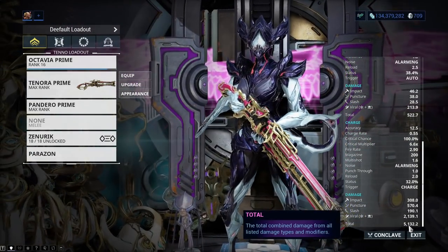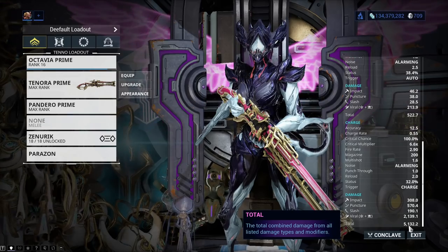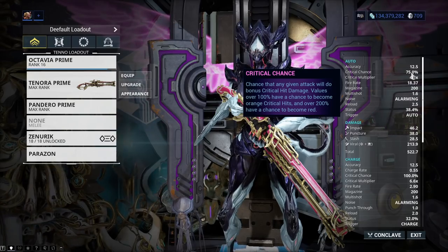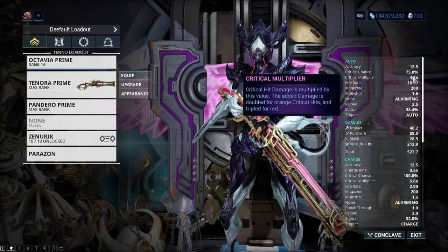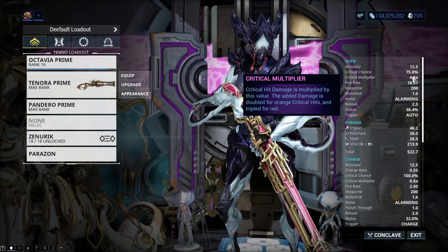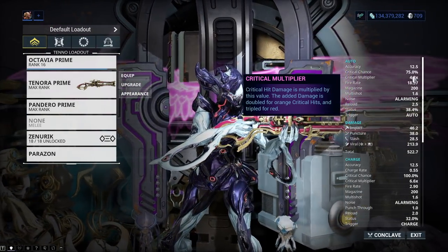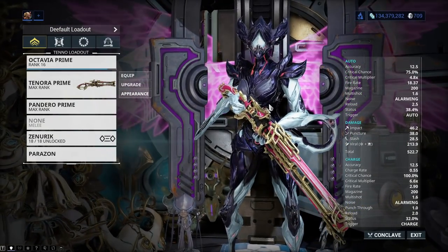The Prime, however, shows 522.7 — that's a huge increase with the same mods, by the way — and over 5,000 total charge damage. The numbers kind of speak for themselves. It also has more crit chance, which comes down to it having more base crit, so when you increase that by a percentage it reaches a higher maximum anyway.